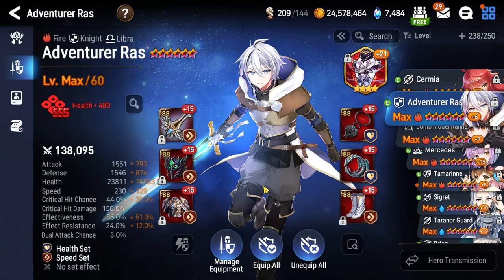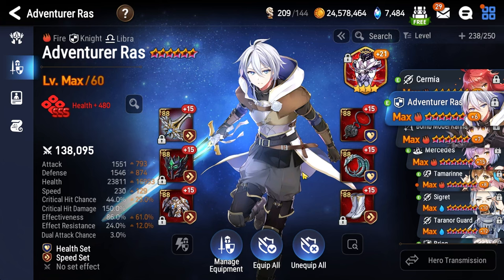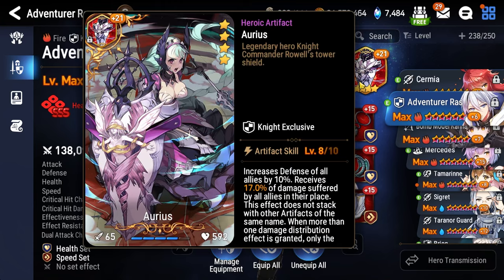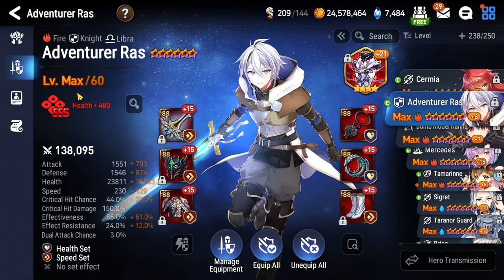Here is Adventurer Raz. You ideally want his effectiveness at 85% or higher and his speed as fast as possible, at least 230. The slower your Raz is, the more difficult this fight will be. Try to go as fast as you can while clearing 85% effectiveness and over 20k HP. For the artifact, I'm going with Arius, but you can go with Sword of Azera if you prefer. Health percentage on the necklace, health percentage on the ring, and boots are speed.